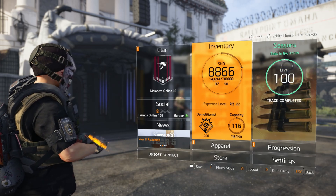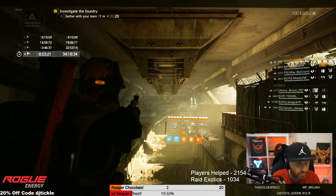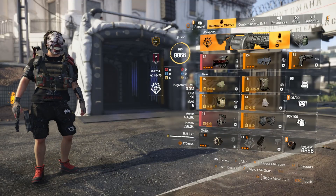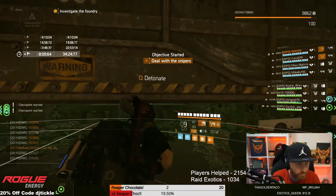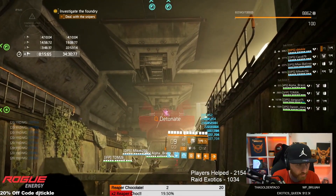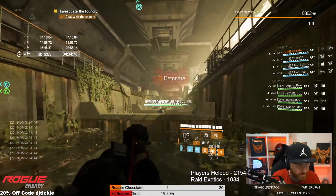I'll put it up on screen. Basically, what you do is start off at the beginning and you need a skill damage build — it doesn't have to be anything special. The snipers are not that strong. This is what I used — my skill damage build. This one actually has some explosive damage specced in rather than skill damage, so you've really got nothing to worry about.